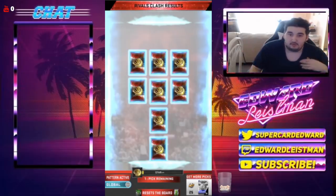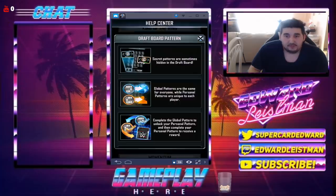This is coming to WWE Supercard, however with WWE Supercard there's going to be a catch — and I don't know why they implemented it this way because for a hobby season this makes zero sense. Secret patterns are sometimes hidden on the draft board and it would be every 24 hours unless Supercard is different. Global patterns are the same for everyone while personal patterns are unique to each player. Complete the global pattern to unlock your personal pattern.